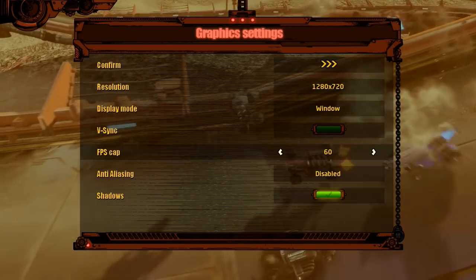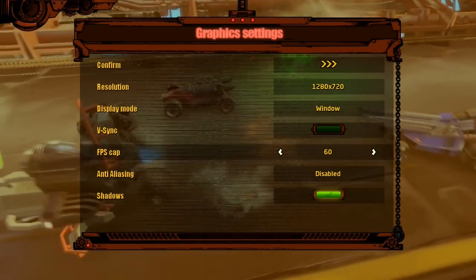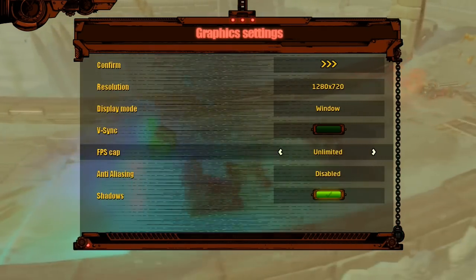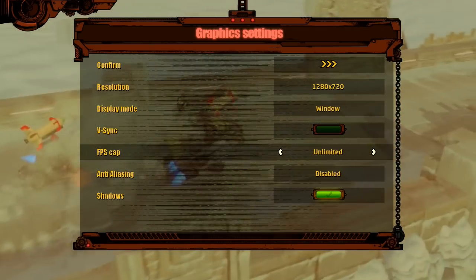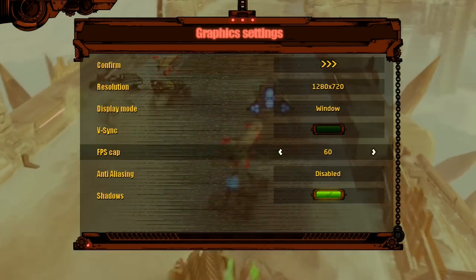Standard stuff, except for this FPS cap — 30, 60, that makes sense. If you want to take it to 75, that's about as good as a human eye can go. Why do you have 120, 180, 240? That doesn't make any sense. Unlimited will actually cause your computer to drag, which is a little weird. We're just going to stick with 60.